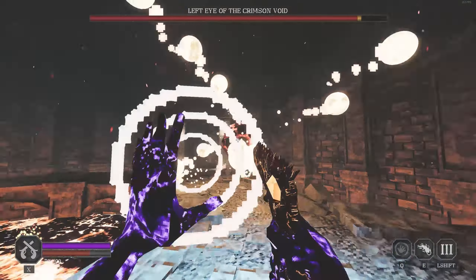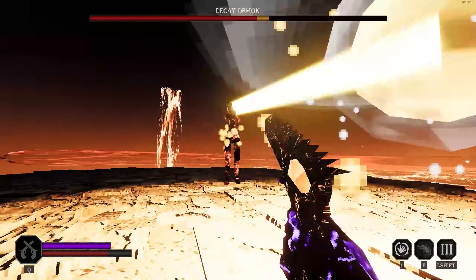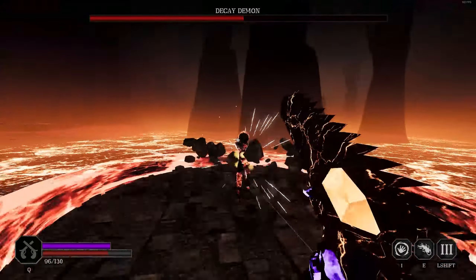Two bosses are available: a testicle with discharge and a big angry toddler having a tantrum. Both are very easy as well.